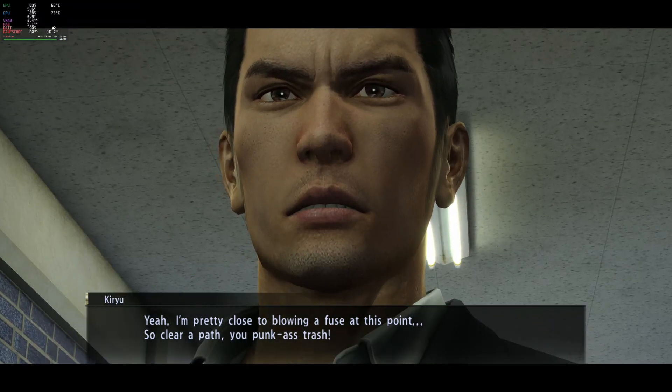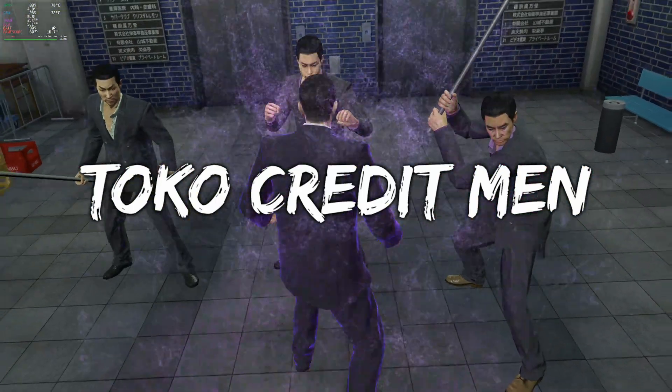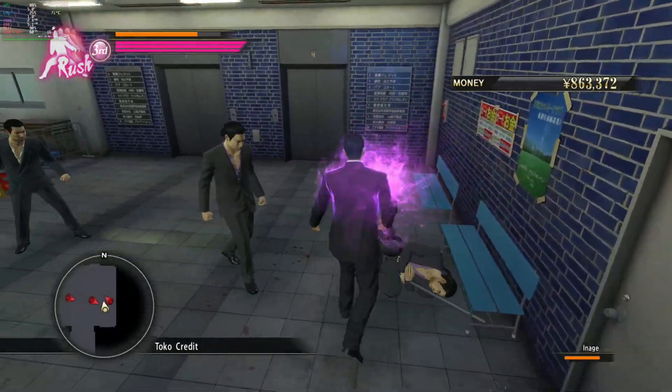Yakuza 0 plays really well docked at 1920 by 1080 with the graphics set to high. It will maintain a locked 60 frames per second most of the time. However, when you are wandering around the city, it may dip a few frames. Even so, it doesn't take away from the game.